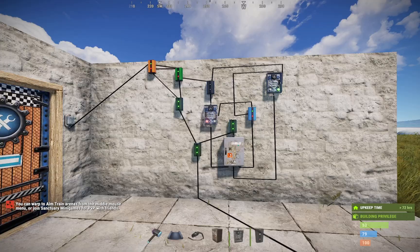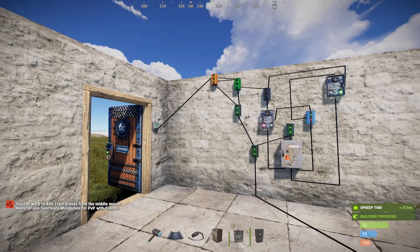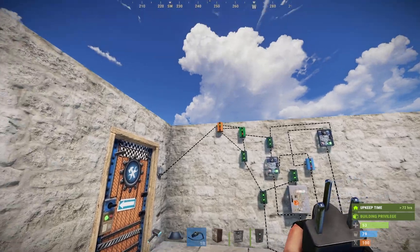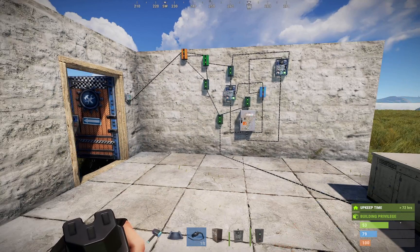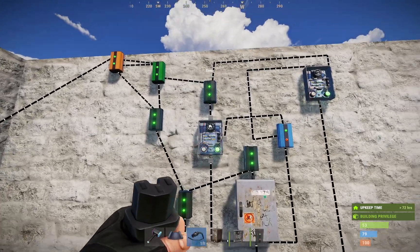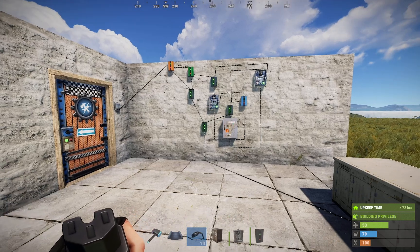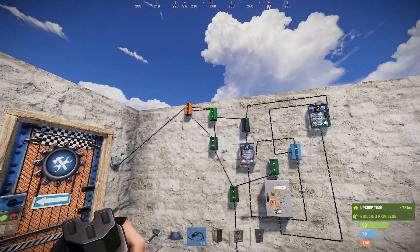This electrical circuit in Rust automatically opens a door in your base of your choosing, but it does it at an irregular random cadence. It has a RAND switch here, which randomly chooses whether it's going to pass through power or not. Sometimes it passes through power, sometimes it doesn't. These timers here can be set to whatever frequency and duration you want. The circuit keeps restarting itself over and over, thanks to the blocker in the memory cell here.